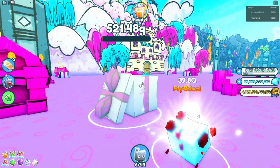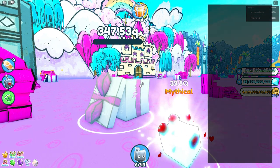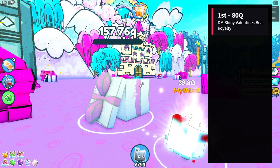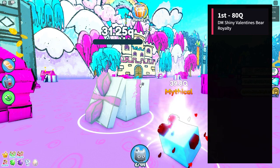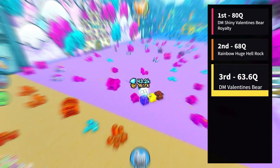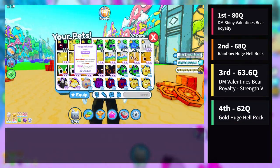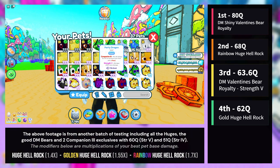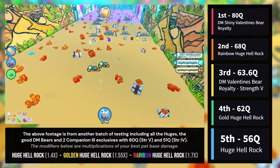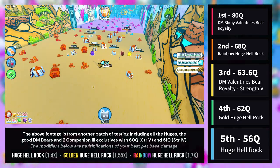At least we know huges are better than your strongest pet. The results take into account further testing which confirmed their values. In 1st place was the DM shiny Valentine's Bear with 80Q. 2nd place goes to the rainbow huge hell rock with approximately 68Q, and 3rd place the DM Valentine's Bear with 63.6Q. Coming in 4th place with approximately 62Q is the gold huge hell rock, with the standard huge hell rock in 5th place with approximately 56Q. Lastly, the DM enchantless shiny Valentine's Bear with 39.8Q.